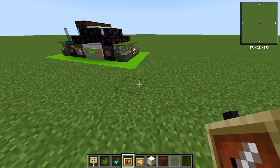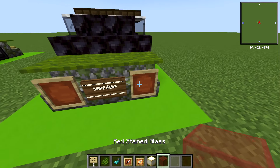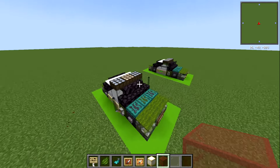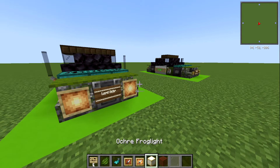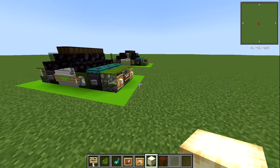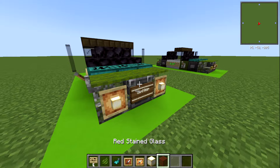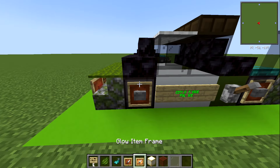For the lights there are different ways you can do this. If you can use world edit you can force a button on there - I'll show you that in a second. If not you can use an item frame at the back and put a red stained glass block in there. On the front you can use a glow item frame which looks more like a headlight - I actually prefer these, it's just my PC lags a lot these days. You can also put an ochre froglight on the front which will actually give you some light at night time - it's really nice.